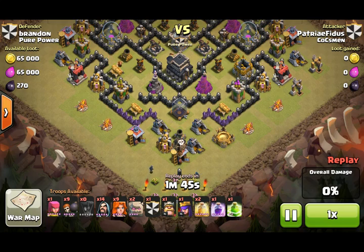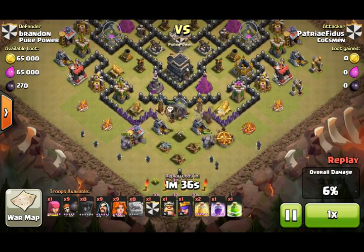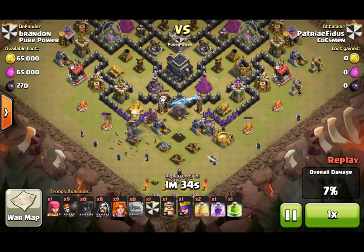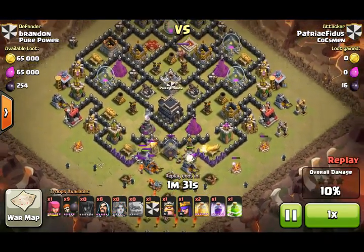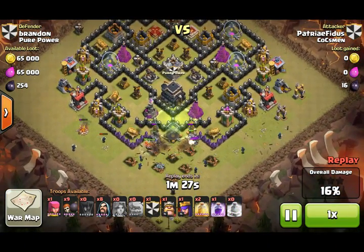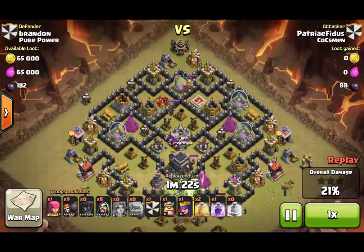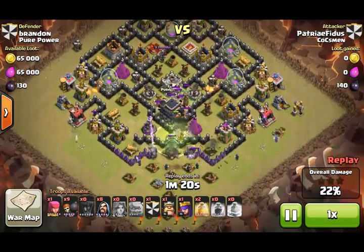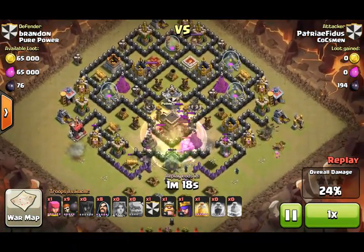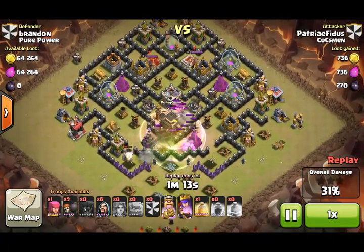Starts off at the bottom with a Balloon and a couple of Wizards to clear out a couple of buildings. The main thing with Valks is you want to go right to the center. He does use a Jump spell and his Heal — two Heals and his Rage with the Valks. There you go with the Valks; there's a Jump to bring them right towards the center, which is perfect. Rage to make sure they get through the CC, Teslas, and X-Bows nice and quick.